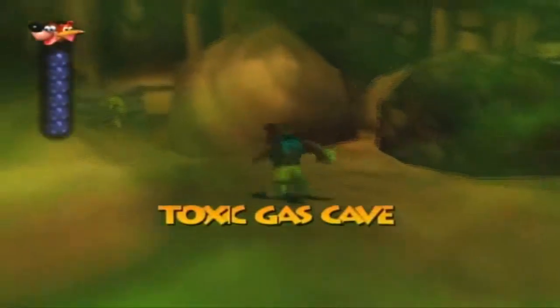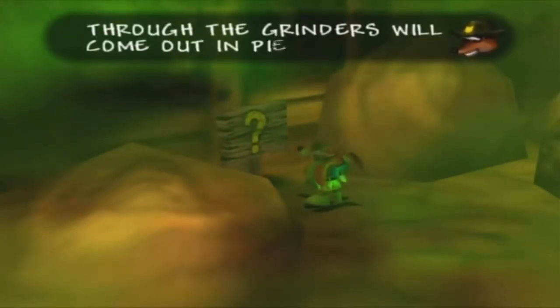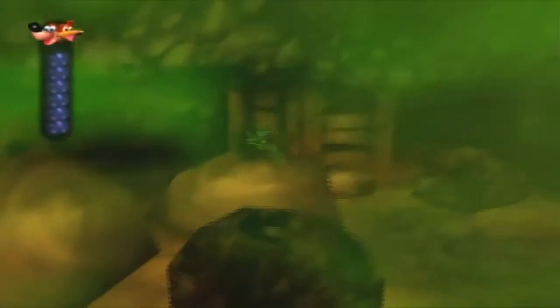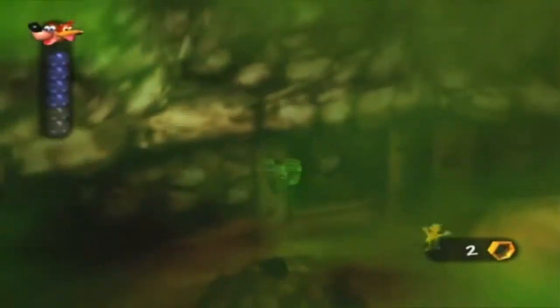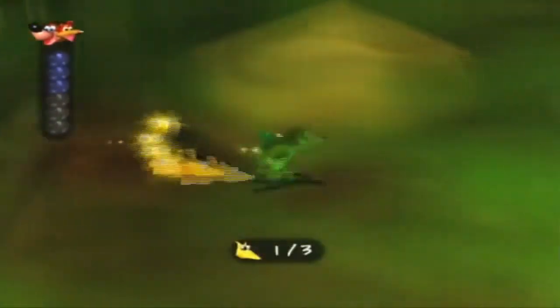And indeed this is a toxic gas cave. Here's a signpost: anything that goes through the grinders will come out in pieces, including Jiggies. That's a rather interesting note — we'll have to make a note of that. You'll see your air meter display on the left side of the screen, which normally shows up whenever you're underwater. If you lose all your air you die instantly by drowning. In toxic and airless environments such as this, whenever you run out of air you'll start to lose energy instead and you will suffocate to death.